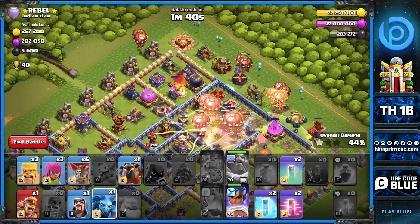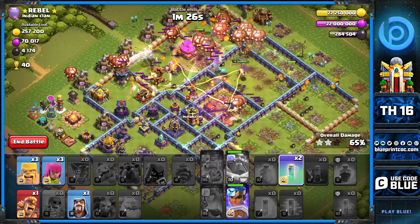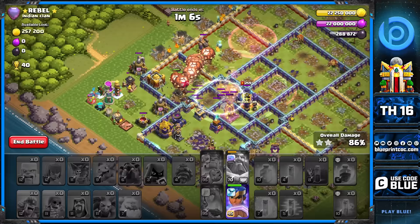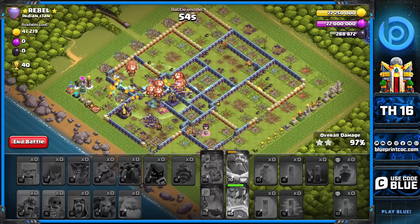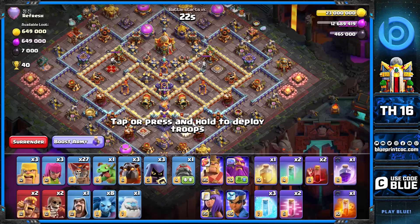You can see the rage spell combined with the warden ability crushing this side of the base nicely — adding loons to the top side where the hound is tanking for the air defense, then double freeze in the core. A lot of you ask why I don't do zap lalo, and I enjoy sui lalo more because of the control these spells give you. They're mainly to keep loons alive, but at some point you still need to freeze. The invisibility spells and the RC ability save those loons for the entire attack, so don't panic if loons start to die — save spells for the Royal Champion.